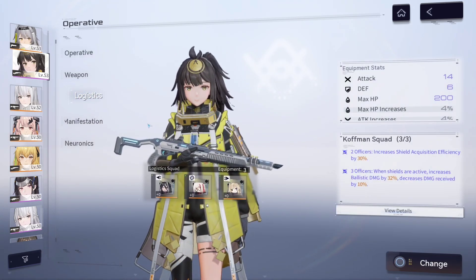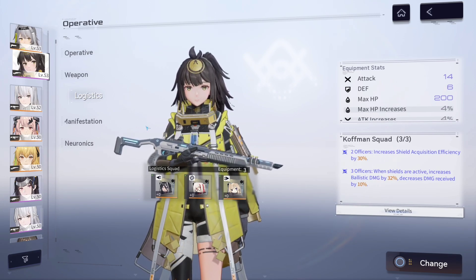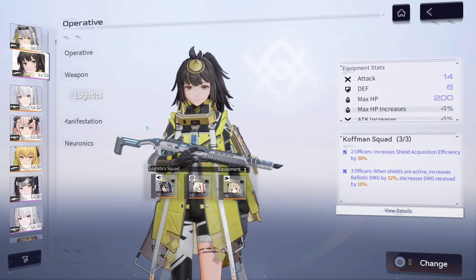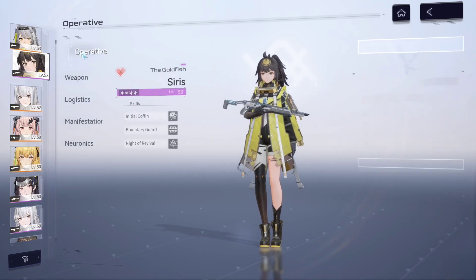To clarify what that misinformation was, it was in regards to her logistics. This was simply an oversight by myself. I was going over the Kaufman squad logistics, which increases shield acquisition and when shields are active increases ballistic damage. I thought this would be the best in slot or one of the best logistics for Cyrus because I assumed everything she does in her support skill and ultimate is considered a shield.